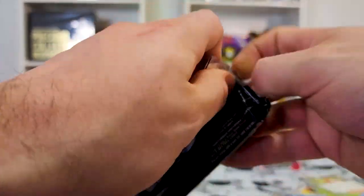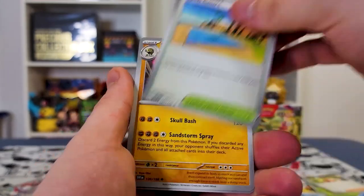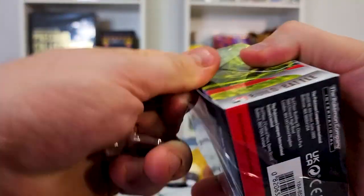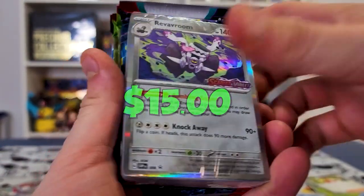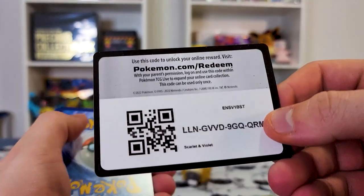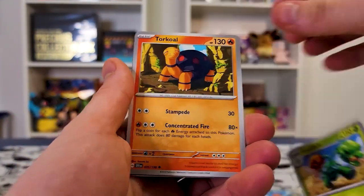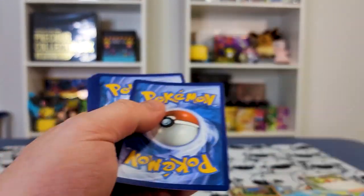I think it's about the 50th Reversal Room we've seen now. Maybe Bidoof's box is holding down the best pull — clearly hiding the best pull. Are you hiding the Miriam perhaps? Any other full art trainers? We got Dondozo. Definitely not as good as I would have thought, and the last one — hey, another Reversal Room. So we have doubles of all of them across 40 packs. Unless these final four packs are absolute fire, this seems to be weaker than a booster box. So far this is seeming to be a little weaker — money-wise, guys, do not buy a case except for the coolness factor.